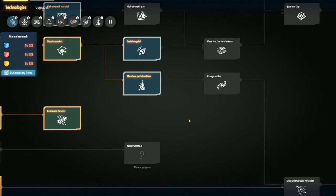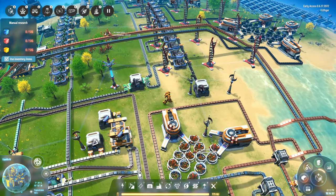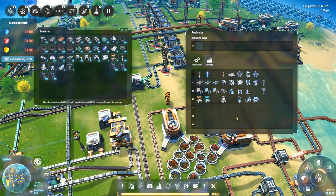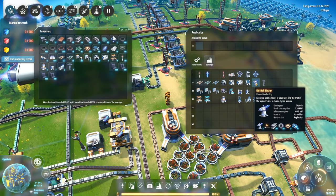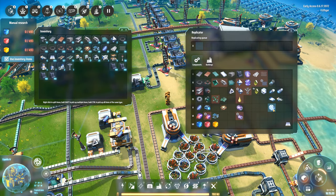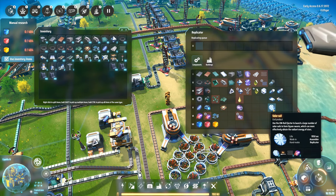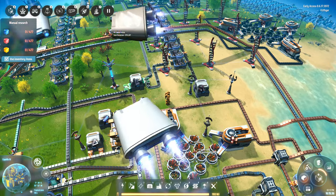One other thing I'd like to look at: we've got the solar sails right there that we can go and make, and we've also got the EM rail ejector, which launches large amounts of solar sails into the orbit of a system star to form a Dyson swarm. What are solar sails used for? These EM2 sails can more effectively obtain the radiant energy of stars. Do they transmit anything to Earth as they are? I'm not sure about that, but it's definitely something we're going to be working on.